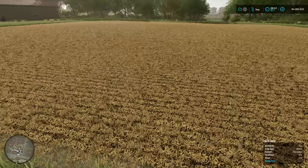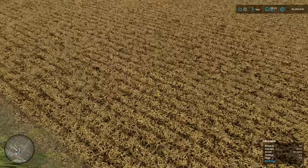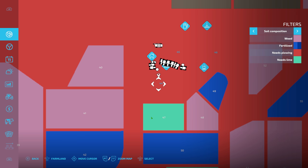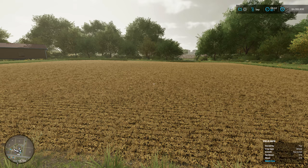Let's have a look at the field first. This state is harvested — this is after it's been harvested and this is what you get. As you can see the stubs from the crop that's left are still on the ground. If we look on the map you can see that it says harvested and also it needs lime — pretty much needs everything. It needs ploughing and lime.